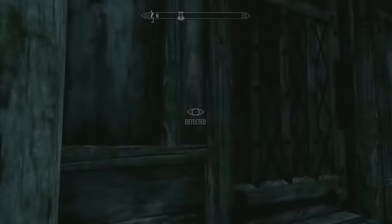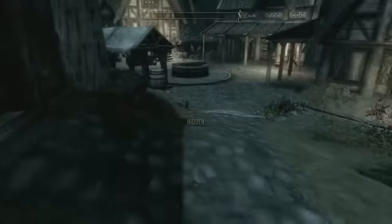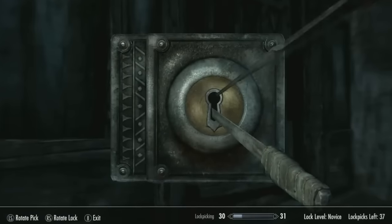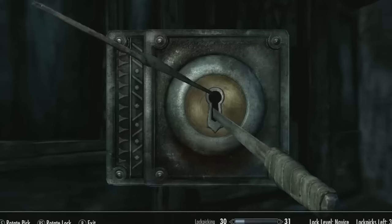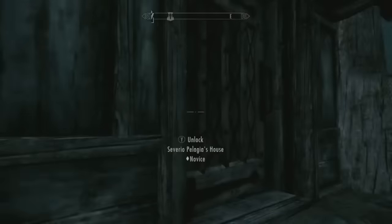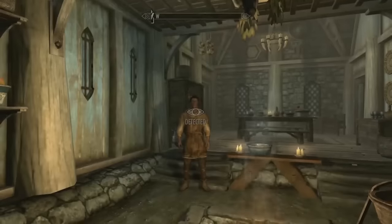You're stealth-squatting around, sneaking up to doors or chests, and you enter this brief but engaging minigame where you have to carefully slide a lockpick just the right way to open the lock! You're in, you get a little dopamine bump from the XP, and oh my god, we just got caught — time to go!